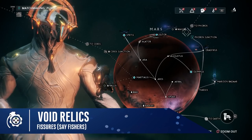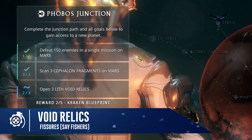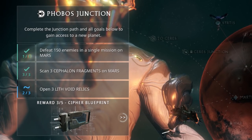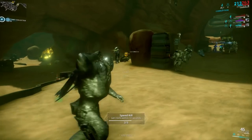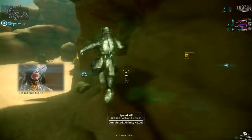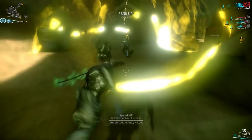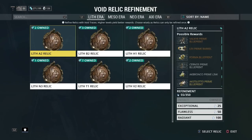Now we have two out of the three requirements needed to open the junction, but the third one introduces a new element to the game's mechanics: open three Lith void relics. Which is pretty good because I wanted to talk about void fissures here anyway. The relic has been cracked open — finish your mission to find out what's inside. Does the game give you a clue how to open void relics? Nah, that would be way too easy.